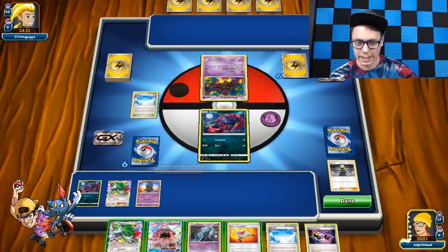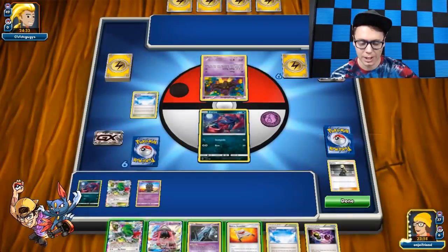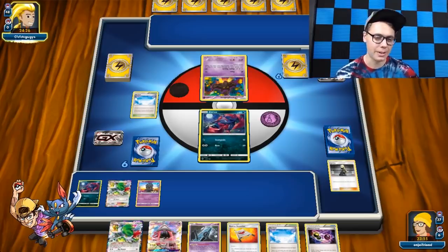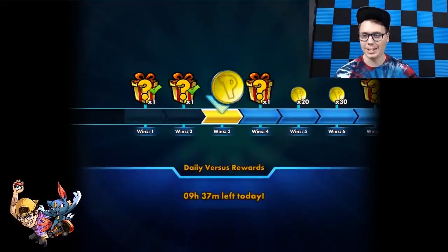We need to get some stuff going next turn. I do have Rescue Stretcher for Zoroark — that's cool. I don't think I grind any more this turn. I'll just wait and see what my opponent's got going on. Maybe they just dead drew and ain't got nothing. I got the Skyfield, I got another Shaman, I got a Lele. Oh, they just scooped it up.